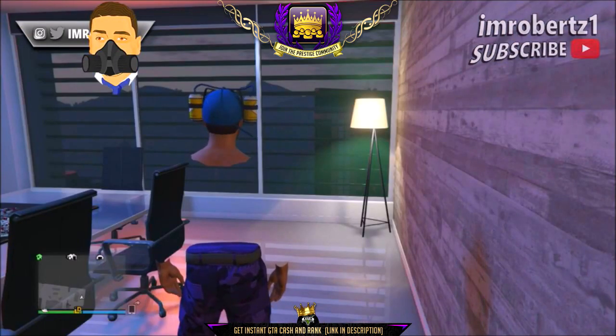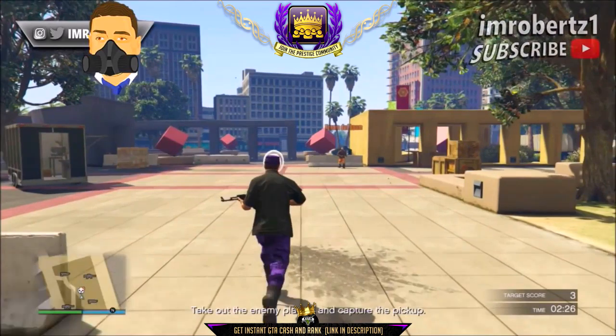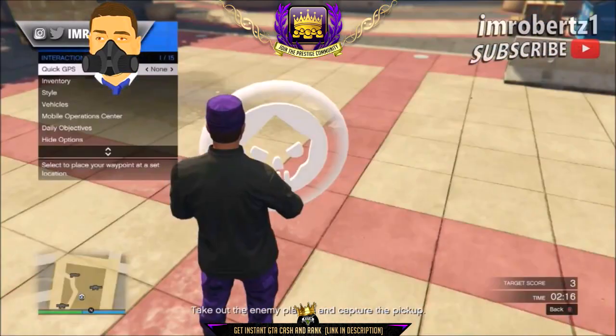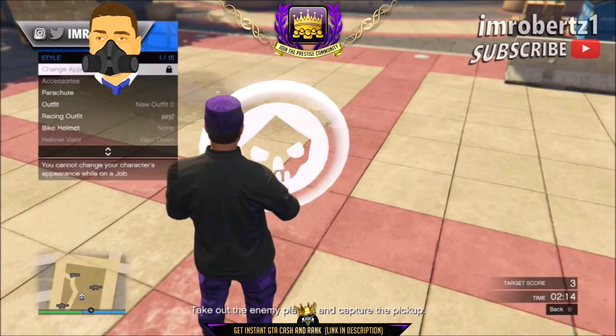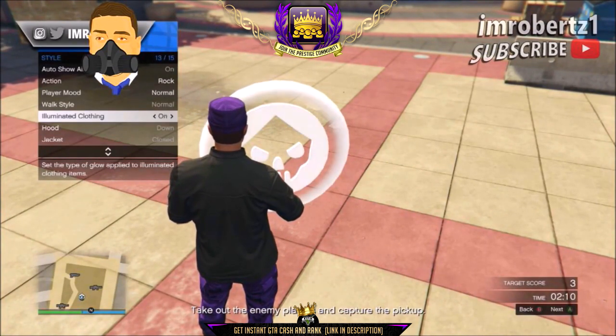Now have your friend invite you to the adversary mode, Power Mad. Set the time to 6 minutes to give you time to do the glitch. Now go under the circle prop, then hold down select, go to style, illuminated clothing, then hit right on the d-pad for about 30 seconds, then put the controller down and wait to get kicked for idling.